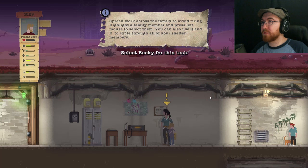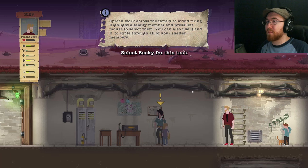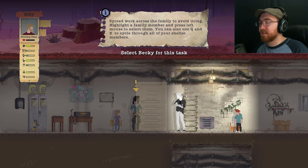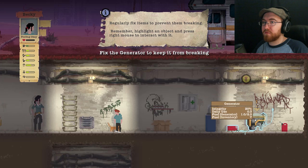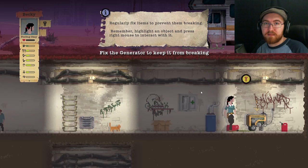Spread work across the family to avoid tiring. Highlight a family member and press left mouse to select them. You can also use Q and E to cycle through all your shelter members. I can use WASD to move the camera as well — that makes this a lot easier. Select Becky for this task. Regularly fix items to prevent them from breaking. This icon will appear over any items that are in need of repair.